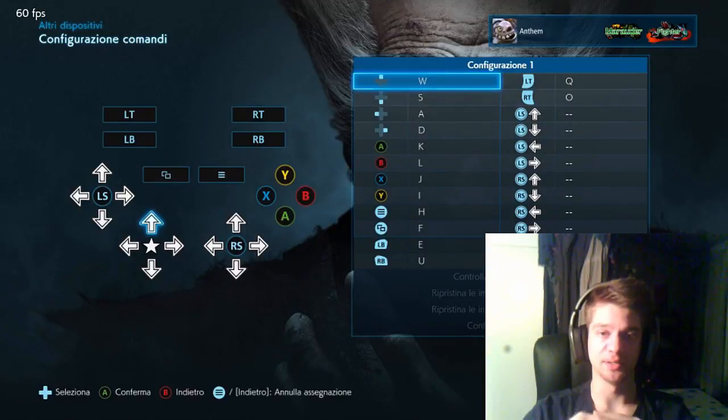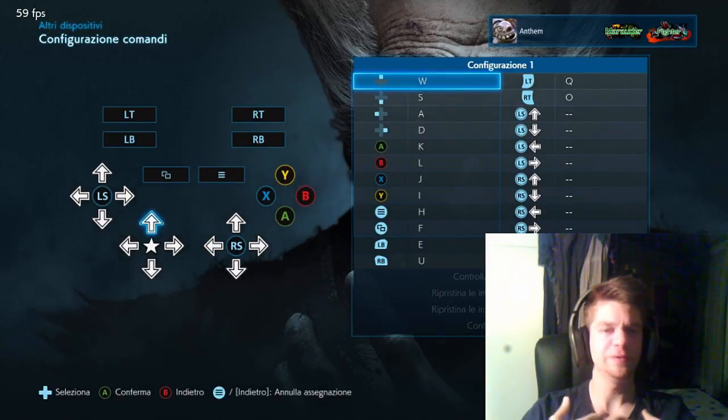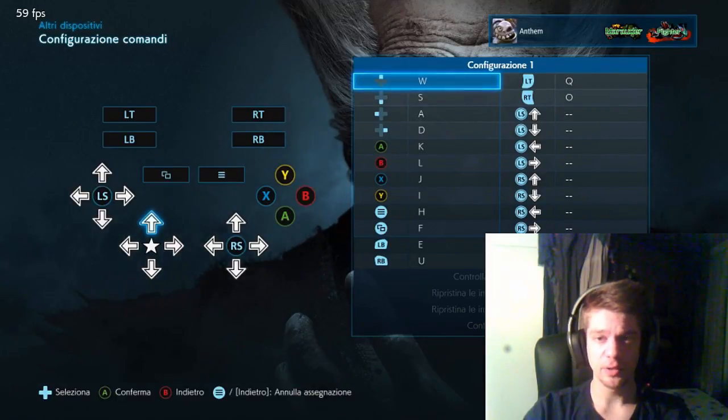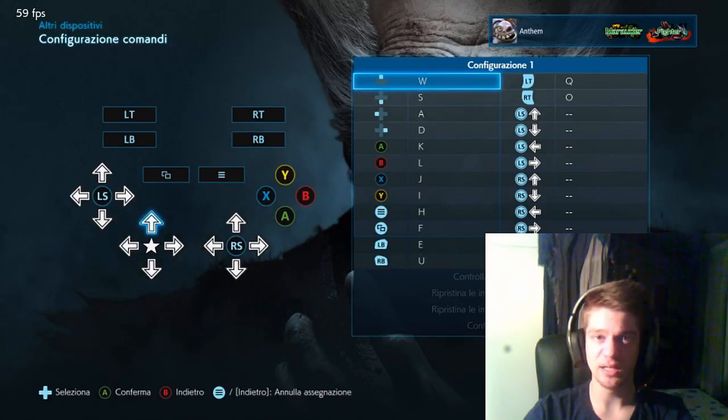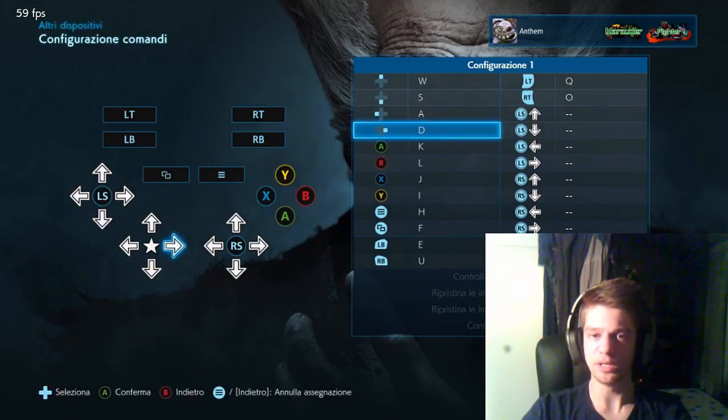These are the keys that I assigned to my keyboard. If you play FPS games like Call of Duty or Battlefield, you know that you move with W, S, A, and D keys. Those are the movement keys — W, S, A, D. It's so easy.